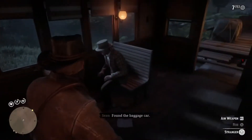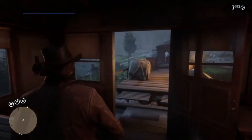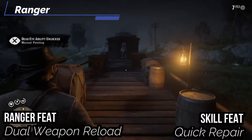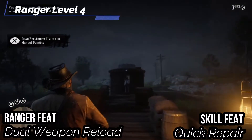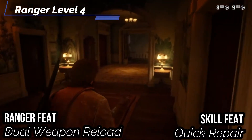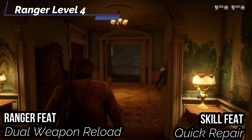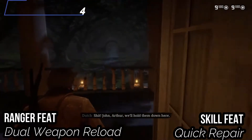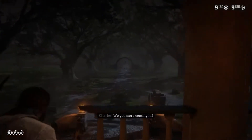For our fourth level Ranger feat, go Dual Weapon Reload and pick Crossbows. You Interact to reload one-handed ranged weapons you're holding. Unlike most Interact actions, you don't need a free hand to reload your ranged weapon this way. So in theory, you can now dual wield small crossbows in your hands without any issues. And for our skill feat, pick Quick Repair — you take one minute to repair an item, which is good if you want to clean your guns when they get dirty and need cleaning.